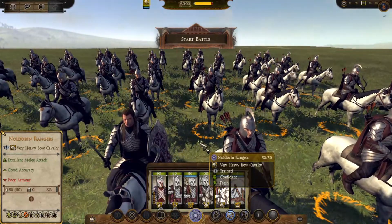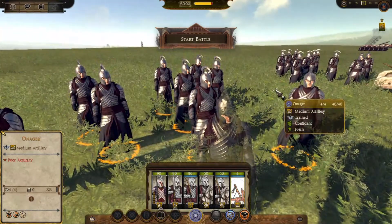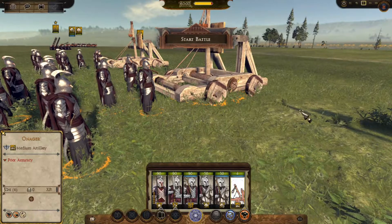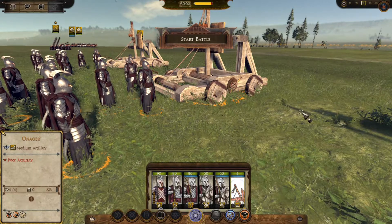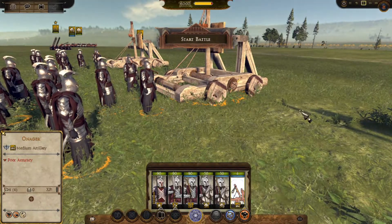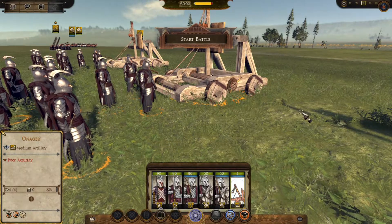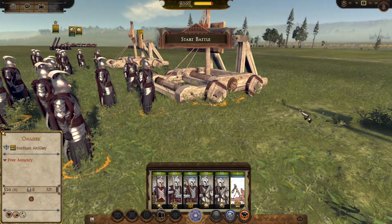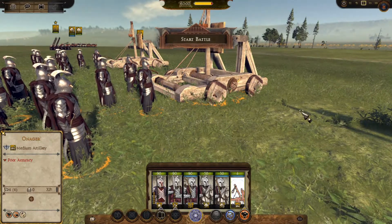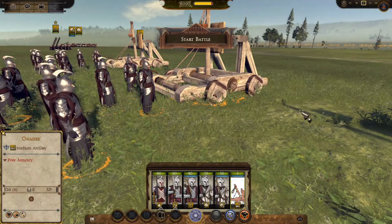Now that we know the Noldurin rangers' capabilities as both a regular unit and as a general unit, let's move on to the last unit the faction can field — the onager. Looking at their crew, the onager crewmen are all heavily armoured in the same style. Much of my same points for onagers in other videos stands here: onagers are useful because they give factions the ability to go into siege battles, using artillery to make gains rather than relying on superior manpower — something that Imladris most definitely cannot do, because Imladris can't field a large army even when its roster is full.